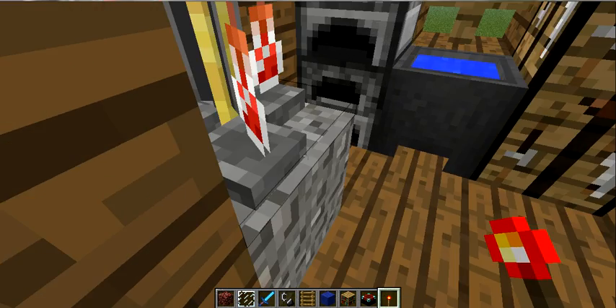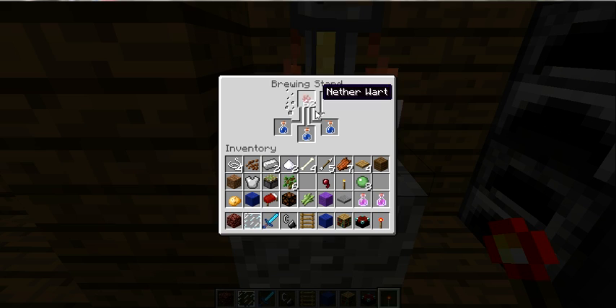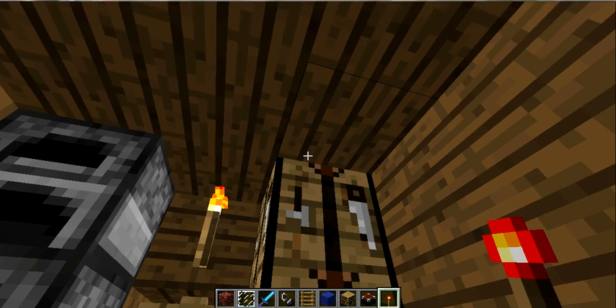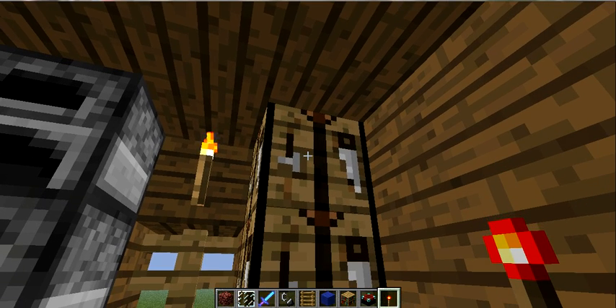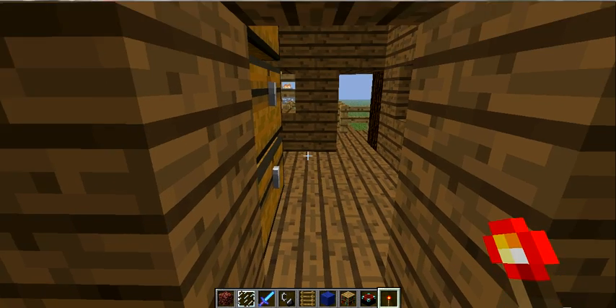We got a chest here for bigger items, lots of farming, lots of blocks, gravel — this is just to hold the ruin stand. We got the furnaces, we got the cauldron — I still don't know how to use those, I'm going to find that out — and we have our workbenches. This is what I wanted to show you.